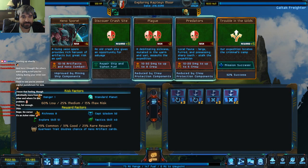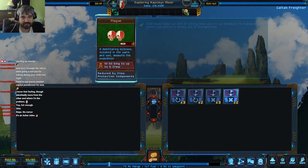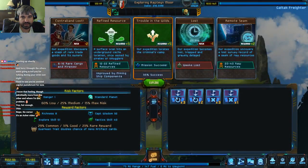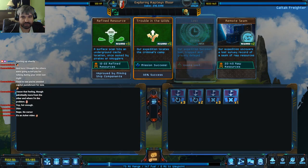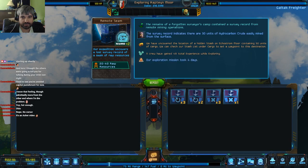The first thing we need to do is get rid of this Xeno card. These two aren't great, but we do have a saving skill — reduced by crew protection components — so we can do some of these without things going terrible. Rare cargo and pirates seems cute, but I'm not really looking for that this time. Raw resources — that's really nice.